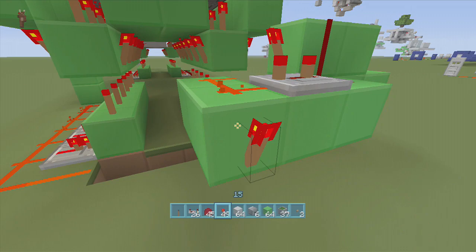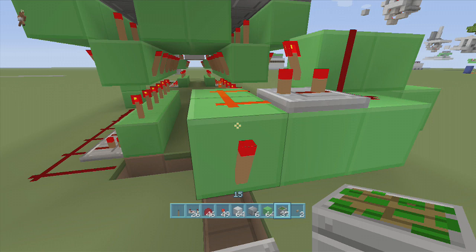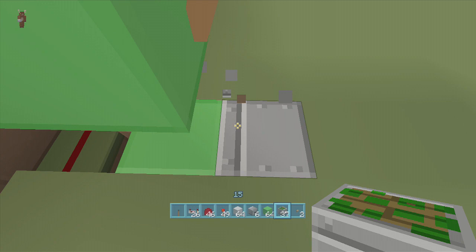Dig down a block and put a sticky piston right there. So we need 38 sticky pistons total — sorry, I forgot about that one. Put a block in front of the sticky piston, dig down one more and put a torch right there. Your monostable circuit always needs to come down at least one, or else it'll stay activated. Make sure you come down an extra one, put a block in front of it, then have the torch right down here in the hole. When this block extends over the torch, it will activate everything.